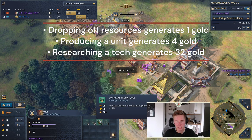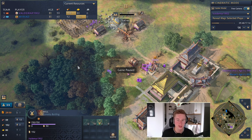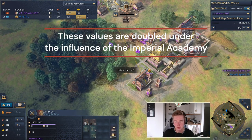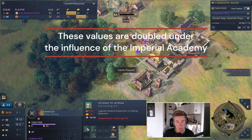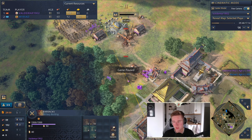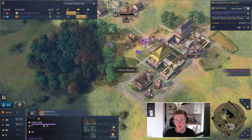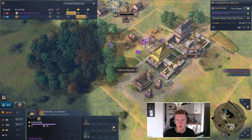If you are researching a technology like survival techniques or wheelbarrow, it doesn't matter which one, you're going to get 32 tax. It's a baseline for all technologies, and it also goes for unit upgrades like the veteran upgrade or hardened upgrade. Every time you research it's 32 gold, and it's doubled if it's under influence. Every time you make a unit it's 4 gold for making that unit, and 8 under influence.